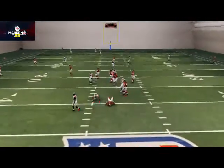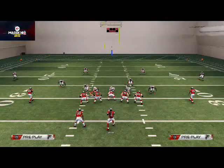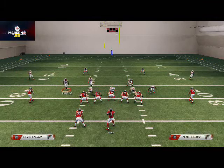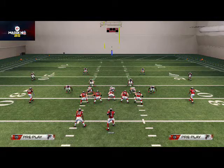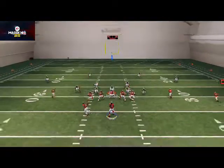Now let's take a look at how we can make our coverage better. One way is by dropping a quarterback spy on the nose tackle. Here you'll see we should still generate some quick pressure, and we're going to drop that spy so we can contain the quarterback in case he rolls out.